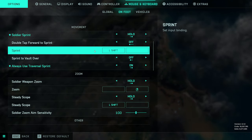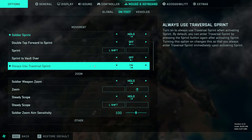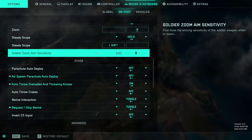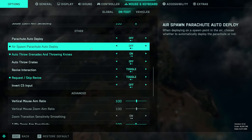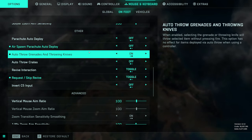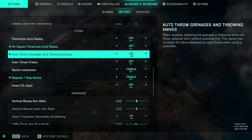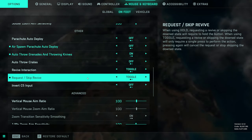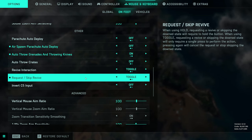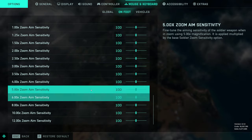Soldier sprint I like to have on hold. Always use traversal sprint I have as on because I just don't see any point not using traversal sprint most of the time. Air spawn parachute auto deploy I would recommend having off — if you have this on, it's going to automatically deploy your parachute while you're way up in the air and you typically want to be deploying it much closer to the ground. Auto throw grenades and throwing knives I have as on so you don't have to equip them and then click — you can just press G on your keyboard and it will throw. Request and skip revive is much better as a toggle.